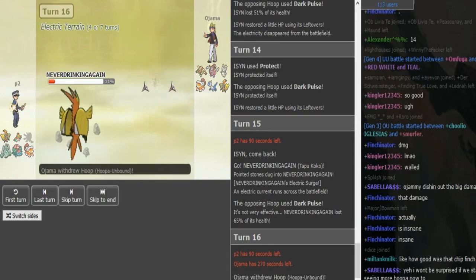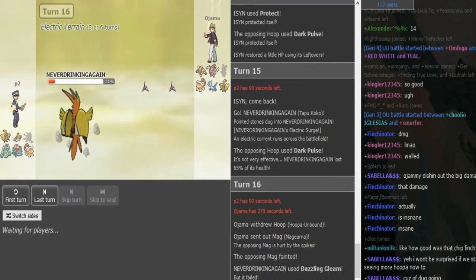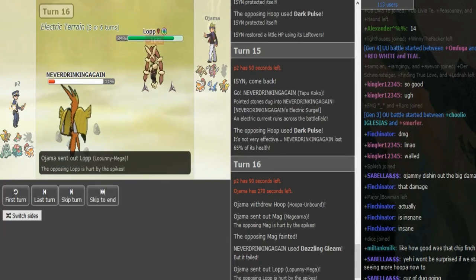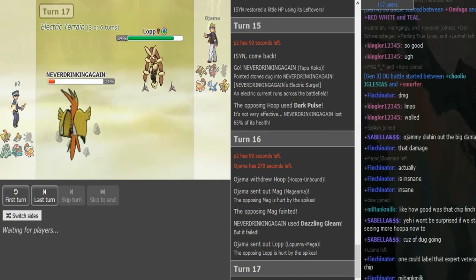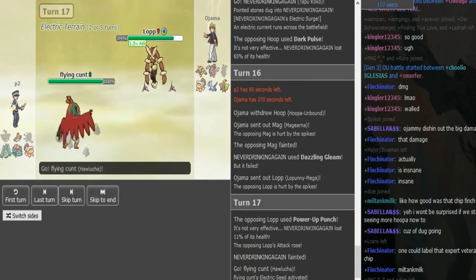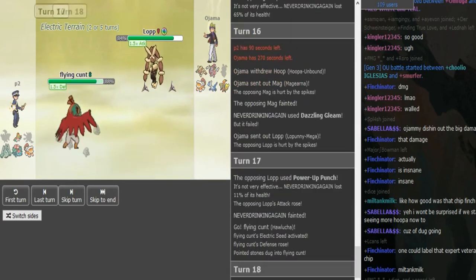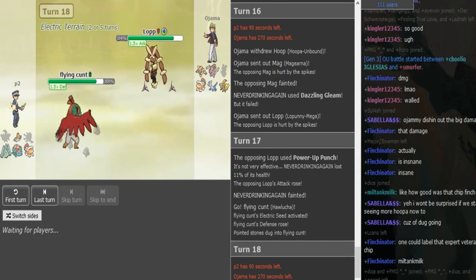That did so much damage — and he's got no hazard removal. He does just sack the Gear, and it did die to Rocks. We see Dazzling Gleam, so he probably didn't have Roost — like I said, if he had Roost he should have gone for it there. This thing's dead to Rocks now, so Ojama's free to click Return. Since it's offensive Landorus it's still going to take a good chunk from Return. Hawlucha is forced to come out now anyway because you're losing your terrain, so P2 was forced into this, but I don't think it's going to be able to win.